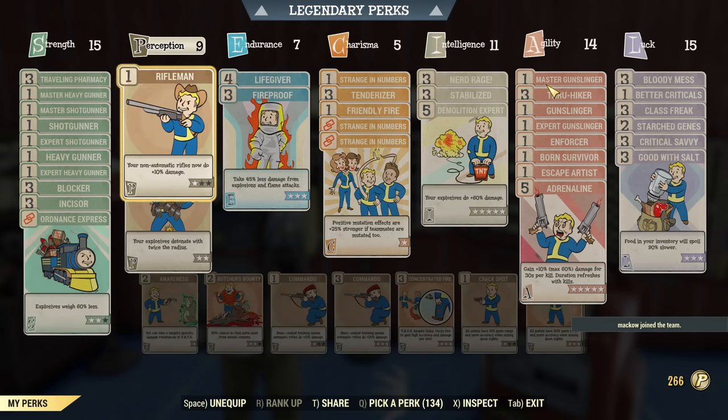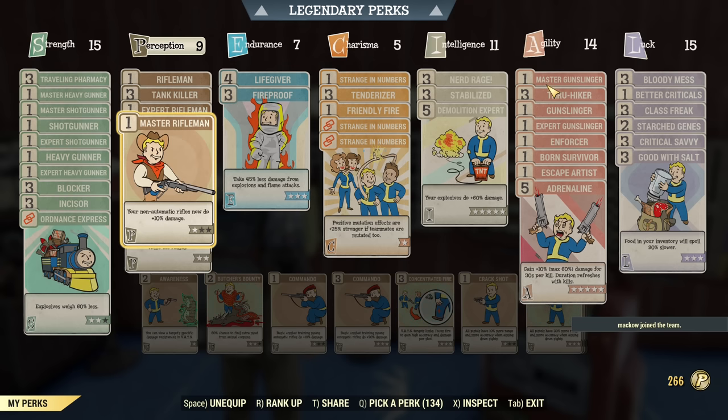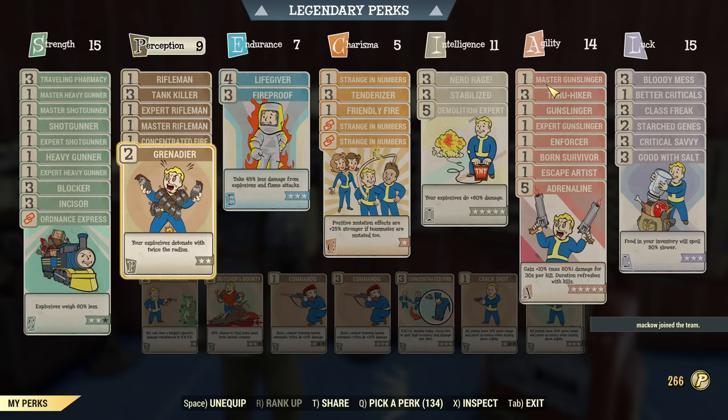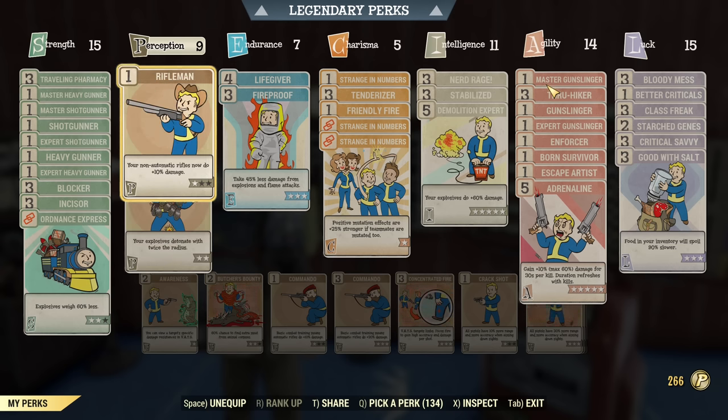Under Perception: one rank of each Rifleman perk, maxed-out Tank Killer, Concentrated Fire Rank 1, and Grenadier maxed at Rank 2. As you'll notice, there is no Commando perk even though I am using a Quad Fixer on this build. Commando perks are not necessary if you are going for VATs criticals with a Commando weapon — looks weird but it's not essential at all. It works great, I will show it.